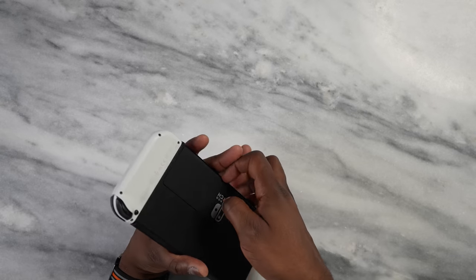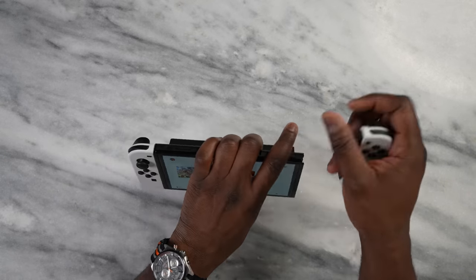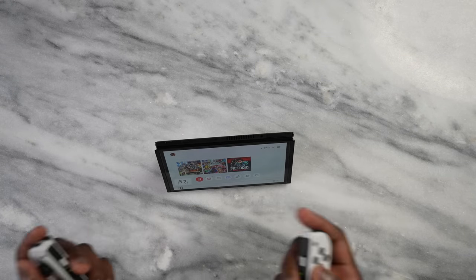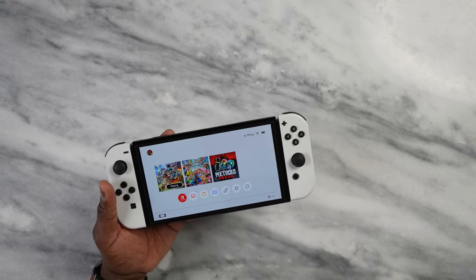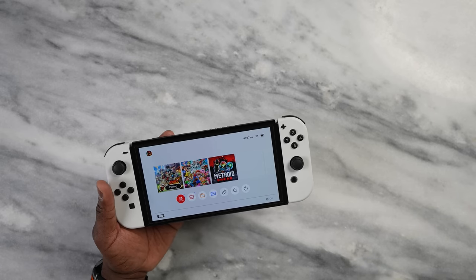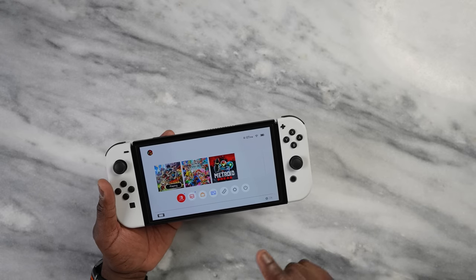The Switch OLED has a kickstand so you can place it down without holding it, and you can separate the Joy-Cons and play directly or connect them as a proper handle. The gaming experience is fun because you're playing a lot of the Nintendo games you want — Smash Brothers, Mario Soccer All-Stars, Metroid Dread, and more. All those games are available and that's why you get the Nintendo Switch OLED.